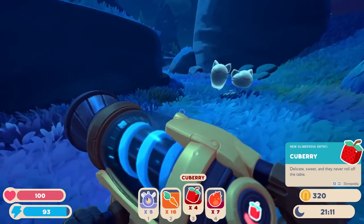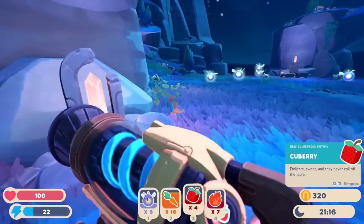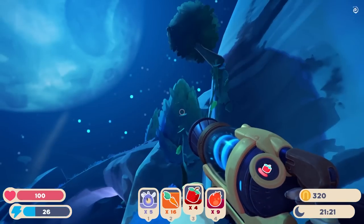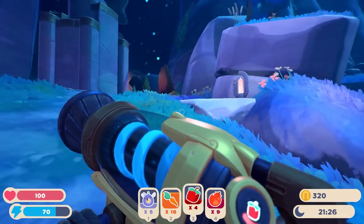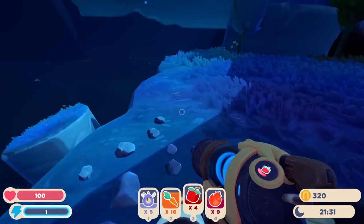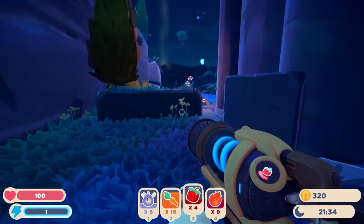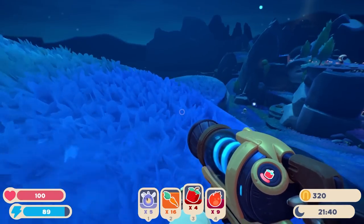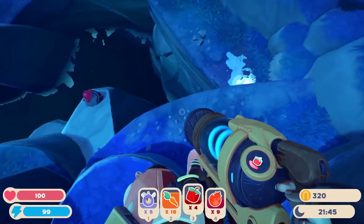Q-berries — oh hey. Yeah, we definitely... I should probably actually use some of this money to make money. Coming from that tree. Anything else around here? Foraging is starting to get a little slow. There we go. I bet once we have a jetpack, we can get up to the top of that and that'll have something cool for us.